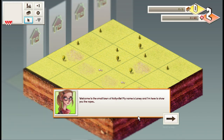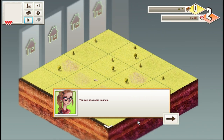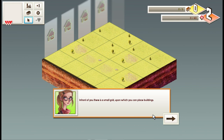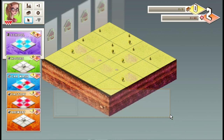Welcome to the small town of Hollyville. My name is Laney and I'm here to show you the ropes. Moving around is easy — you can use the right mouse, keyboard cursor, or W A S D keys. In front of you there is a small grid upon which you can place buildings. Those buildings are determined by a series of cards. Let's draw some now and get started. Here are our cards. At the top, the next card in the build list is a school — on the card is a small three-by-three grid showing the building's effect on adjacent tiles: plus one point.